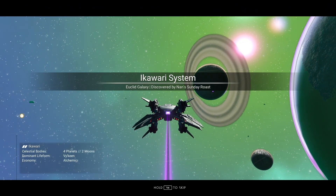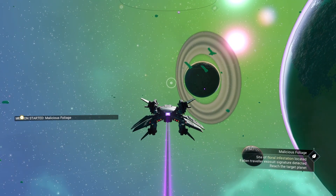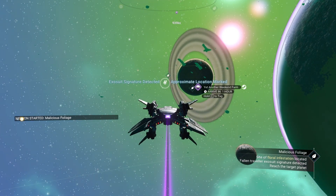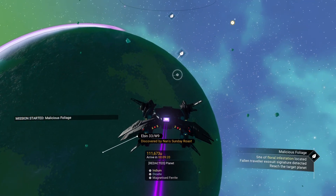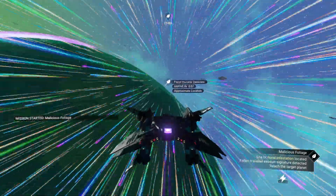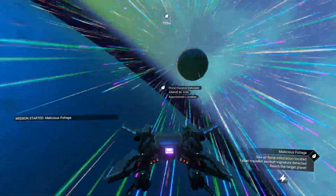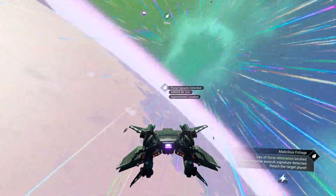Alright, where is our target planet at? Quite possibly straight ahead — nope. We shouldn't need to go... yes we do, fallen traveler. We need to go talk to the traveler's grave. Hopefully we don't have to find it in a storm or in mountains — fingers crossed.